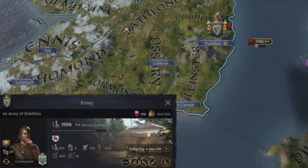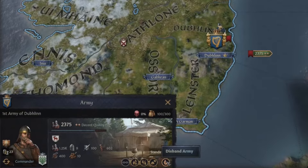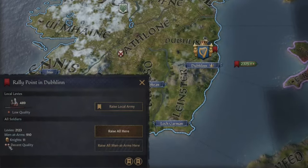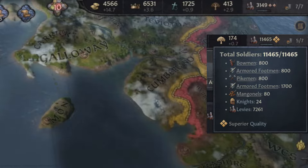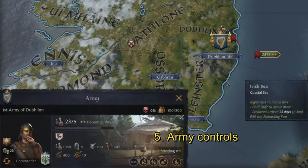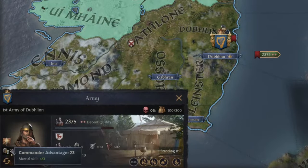At any point while raising the army, you can stop gathering by clicking the X button. If you have enough numbers you can use the disband button to send armies home, but be careful disbanding during war since you'll have a time delay penalty when raising new troops. These triangle symbols show how much of your army is men-at-arms — the more men-at-arms, the more elite the overall quality. However, quality has no actual effect on warfare.